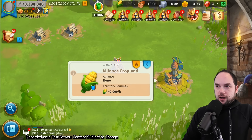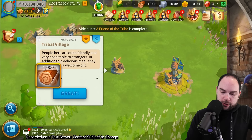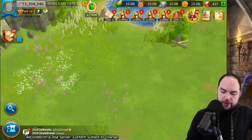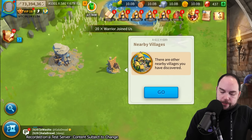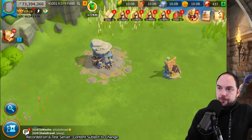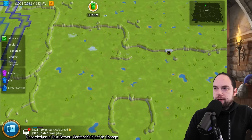So this is an alliance cropland. This is a village. Yeah, the village looks good. Is this alliance stone deposit? Yeah, I like the way these look honestly. I like the look of the alliance deposits - those are very cool.